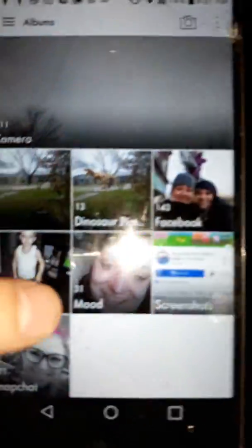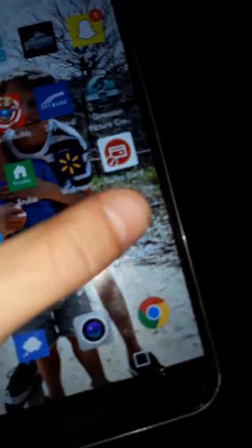Let me grab my phone to show you the Jurassic World facts app. This is my mom's old phone, that's why it has flowers on it — don't judge me. It's got cracks in it too, but don't judge me for that. Jurassic World facts.